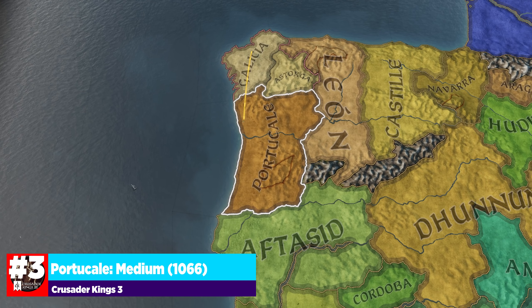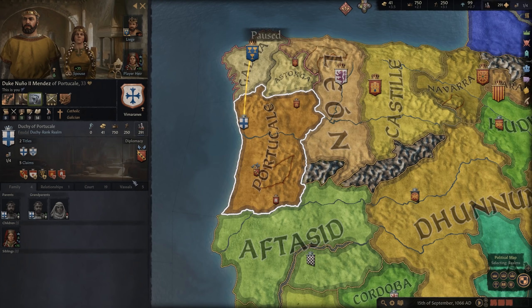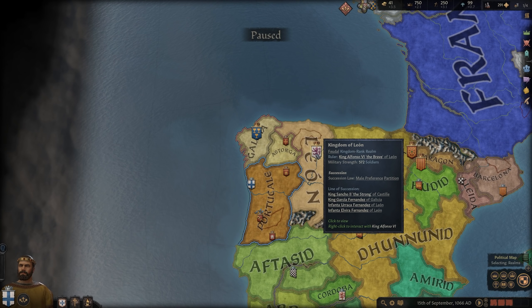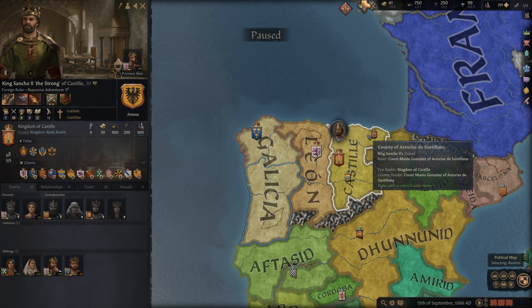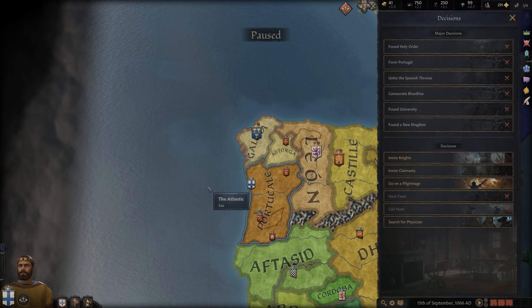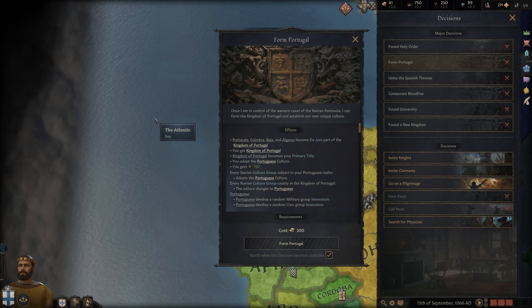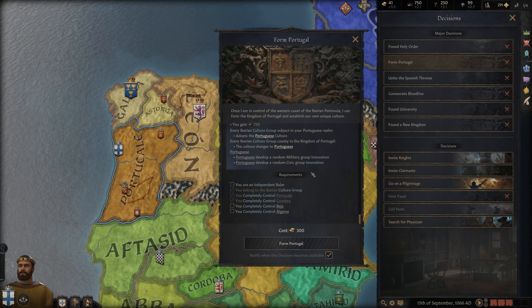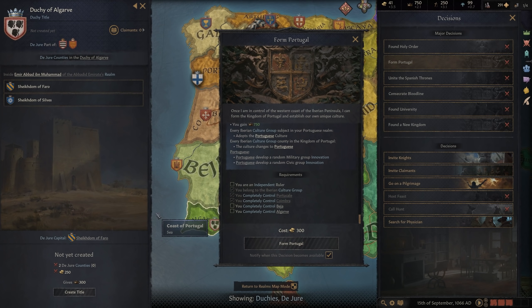Jumping further westward, our third entry is Duke Nuno of Portugal. This is interesting because you start as a pretty decently strong vassal under the King of Galicia. You've got the Kingdom of León, Galicia, and Castile all vying for power of the three Spanish thrones. You still have the decision objective to unite the Spanish thrones, but historically this is the character that formed Portugal — giving you a really cool victory condition that plays in line with your character's history.